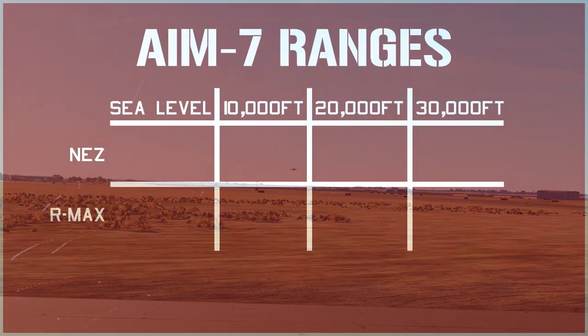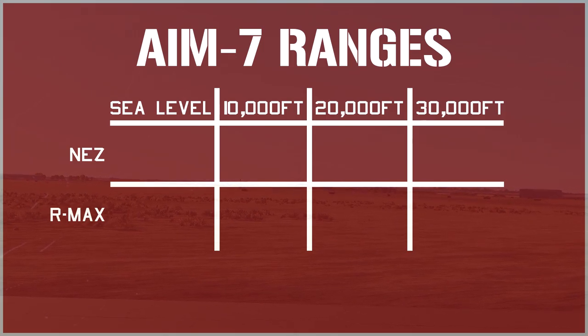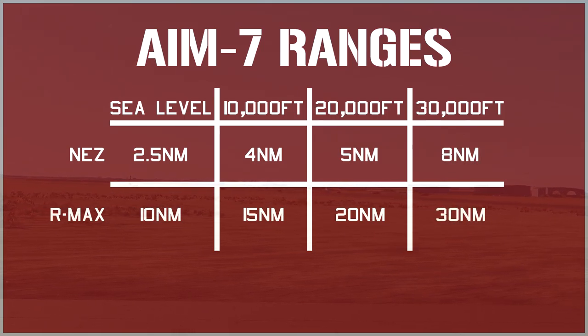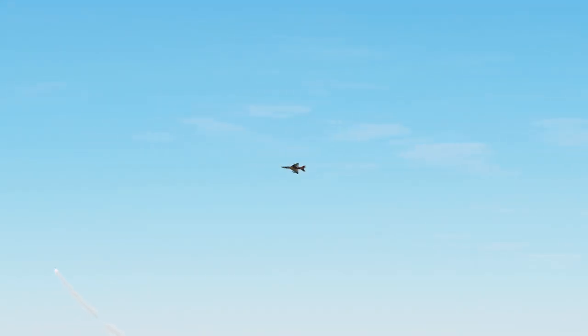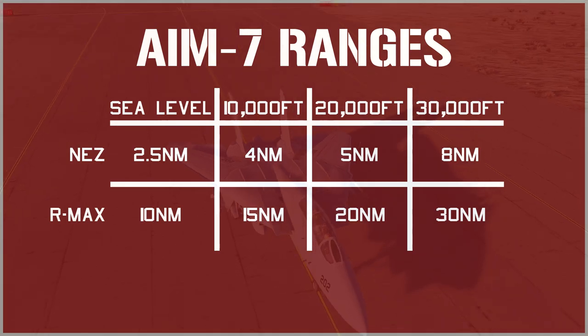Now let's take a look at the ranges for the Sparrow. The Sparrow is a kinetically challenged missile. The AIM-7F and AIM-7M have a NES of approximately 2.5 nautical miles at sea level, and a maximum effective range of about 10 nautical miles. Again, these ranges double every 20,000 feet. Honestly, the Sparrow is a pretty terrible missile, both in DCS and in real life — the kinetic performance leaves a lot to be desired. However, don't completely disregard it. The missile is quite impressive in a dogfight, and the psychological effect of being spiked by a Tomcat and seeing a smoke trail will send any pilot running. Plus, you'll need to learn the Sparrow for FOX-1 engagements — it's a whole different type of combat compared to FOX-3s.